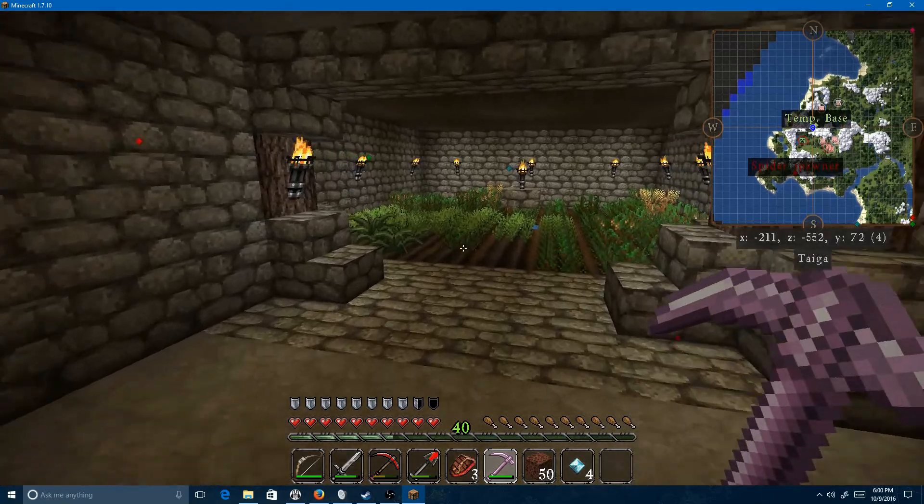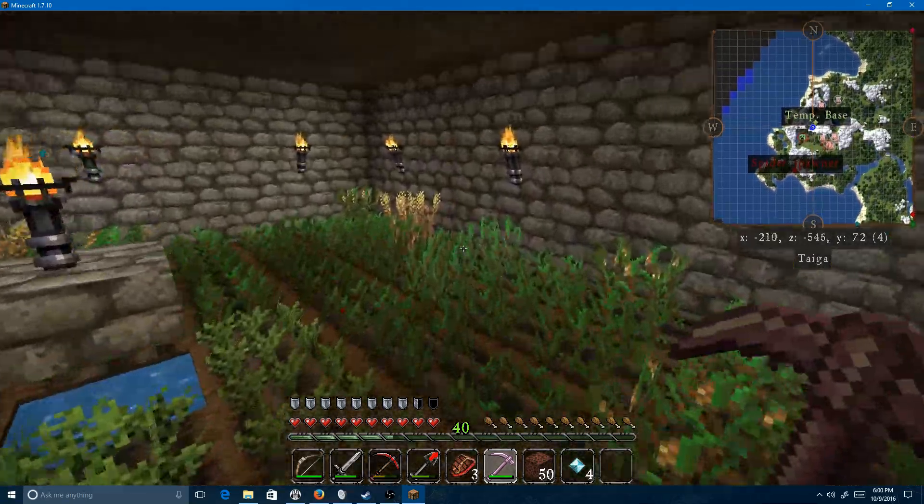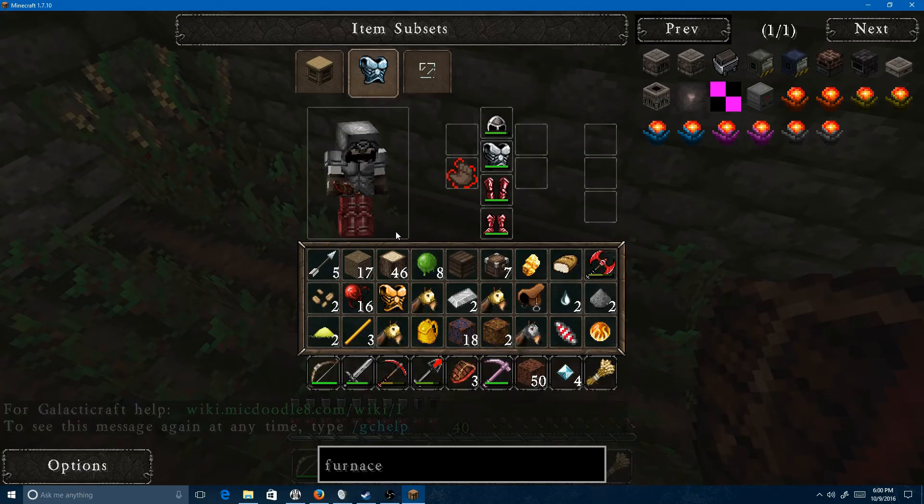Here's the farm. Got some Maniccio plants started, a lot of wheat. Had to find some cows because I completely forgot we had the glove here.